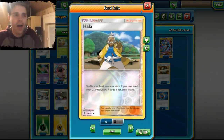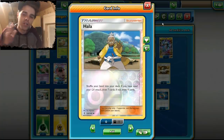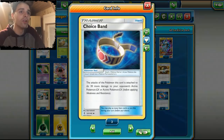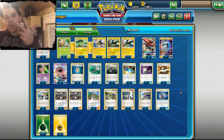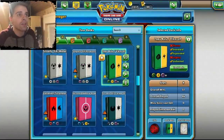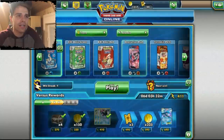We have one Hala in this deck — if we've already used our GX move we can shuffle our hand into the deck and draw seven cards, which is huge. We're also running only three Choice Bands. We're gonna test this deck out and see how well it performs, because Vikavolt Tapu Bulu is definitely a great deck.